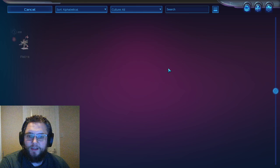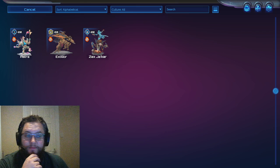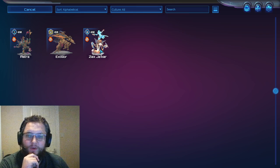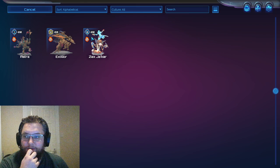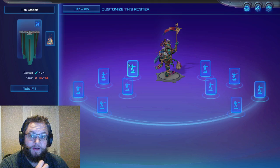We're going to call this one 'Tipu Smash.' We've got two captain options: Astra, who does a really good job of getting things down earlier, bringing support quicker, and potentially using Into the Breach to get Tipu to burst in a little bit quicker; or Zaxxjakar, who can use Gravity Well to bring things towards him and knock back things we don't want near Tipu. I'm going to start with Astra because I want to use Into the Breach to just run Tipu in really quickly.